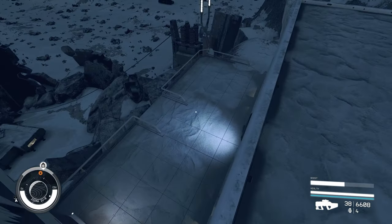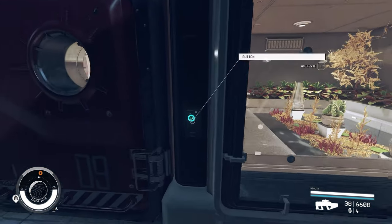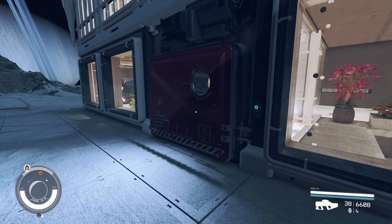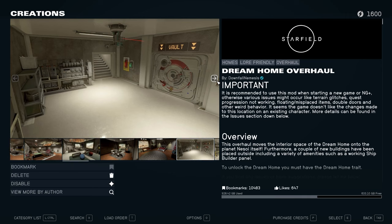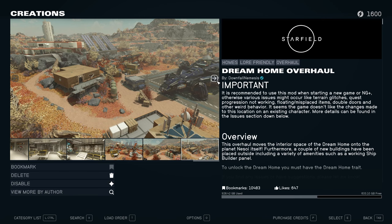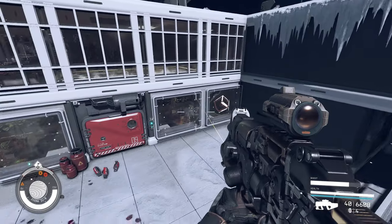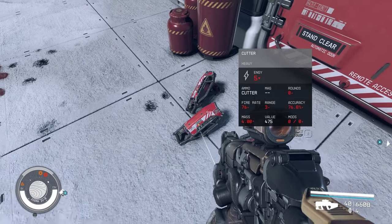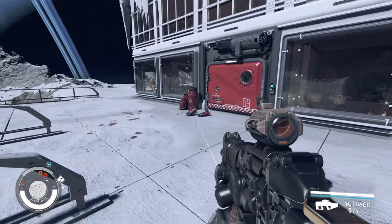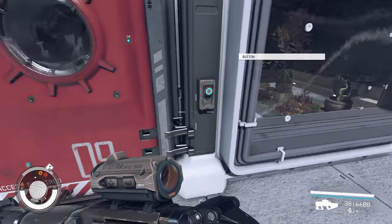Hello everyone, welcome back. I want to share with you two fantastic mods — and they're free — courtesy of author Downfall Nemesis. The first one is an overhaul of the dream home, which I think the author did a fantastic job making it so much better than what we got in the vanilla game. The second mod was just published recently, maybe a few days ago, and it takes the dream home, makes a few changes, and puts it in a different location, making it more like a reclusive player home. So I want to show you guys both of them, give you a tour, and if you like it, you can go and get it for yourself.